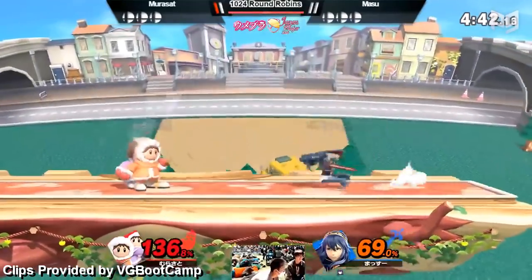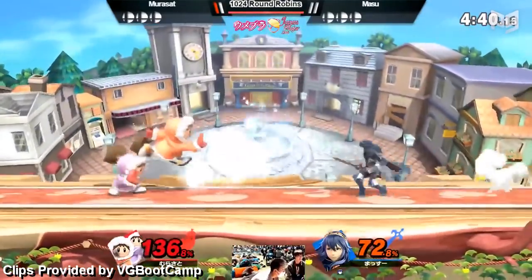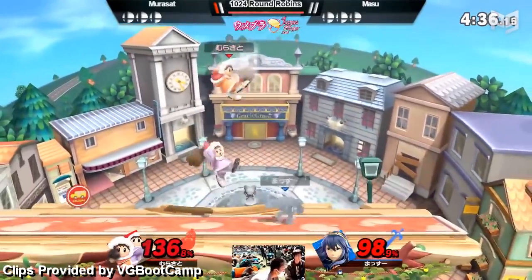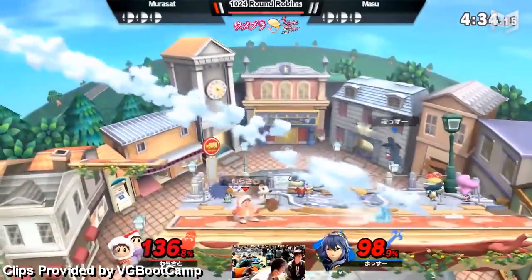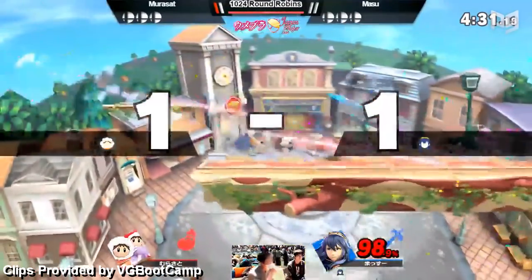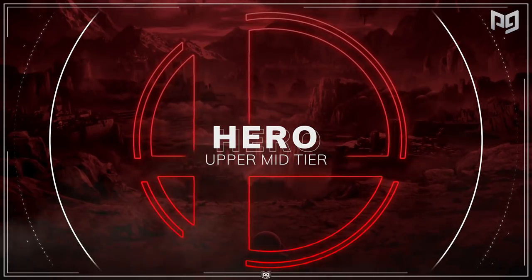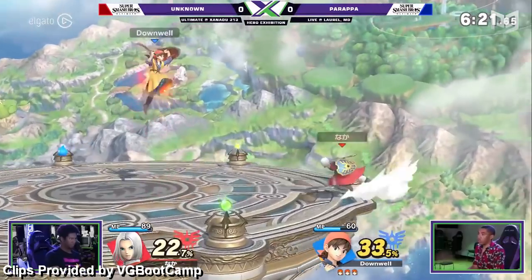Now we've got the B tiers — the ones that are almost top tier or in some cases even fell from top tier. In fact, we got a spicy move for you right out of the gate. It's everyone's favorite character to yell about — no, not Palutena, not Snake, not Joker. We're talking about Hero.